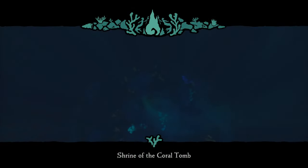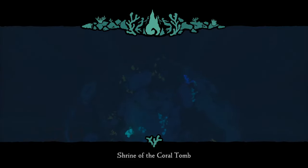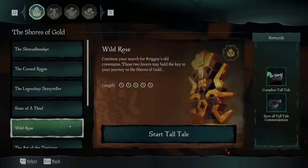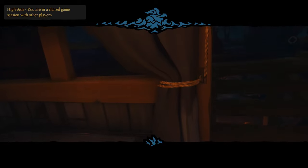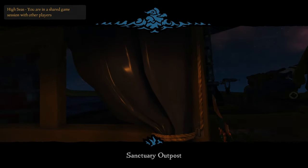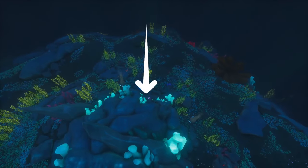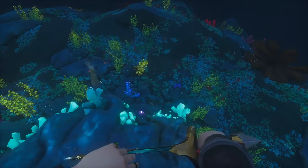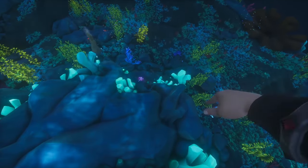Next is the Shrine of the Coral Tomb, located in the northwest of the map near Sanctuary Outpost. If you're starting far from this shrine, first dive to the Wild Rose Tall Tale, which puts you at Sanctuary Outpost, then cancel the Tall Tale — this just gets you much closer. After you arrive at the shrine, swim down on the side with the purple thing to open the door. There are really no other landmarks so look at the orientation on screen if you're having trouble finding the door.